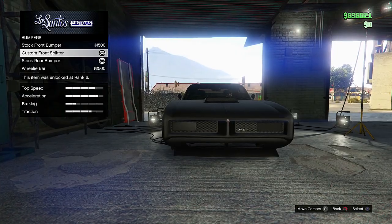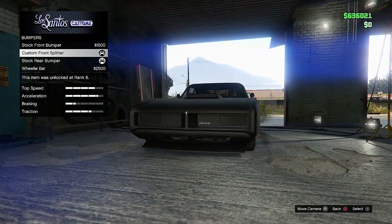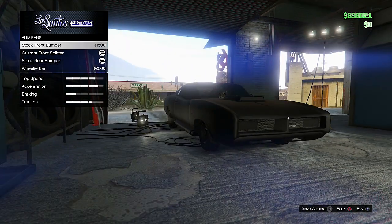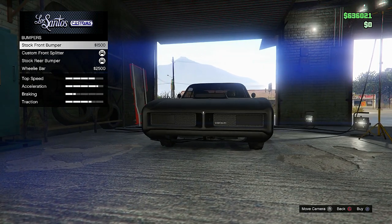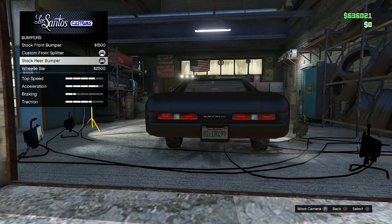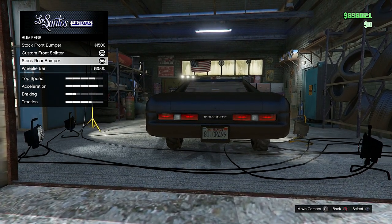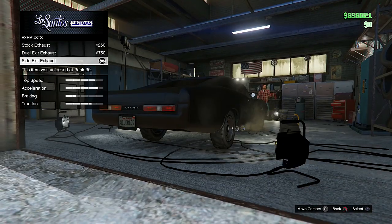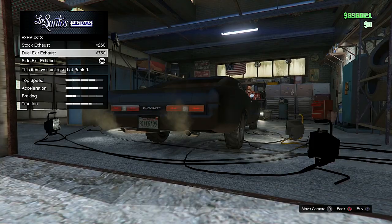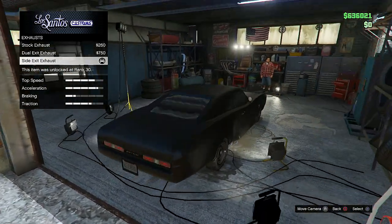I'm not going to go into armor or brakes — I'm just going to go through the customizations that actually show on the outer part of the car. So let's go to the bumpers first. I got the custom front splitter because there are only four options and this is just the stock front bumper, so I don't really care about that. I have the custom front, and I also have the stock rear bumper because I don't really like the wheelie bar. With the exhaust, I went with the dual.